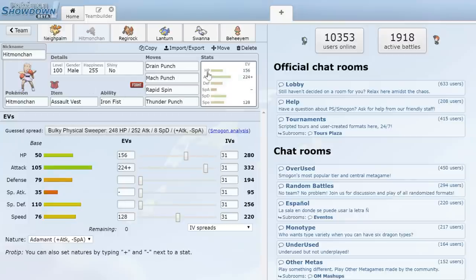Next up we have a secondary special defensive wall: Assault Vest Hitmonchan working with Iron Fist. We have Drain Punch, Mach Punch for priority, Rapid Spin to get rid of hazards, and Thunder Punch for coverage. It's got some HP investment along with enough Speed to outspeed Aggrons, and otherwise just max Attack Adamant. Hitmonchan in PU always seems to come in clutch.